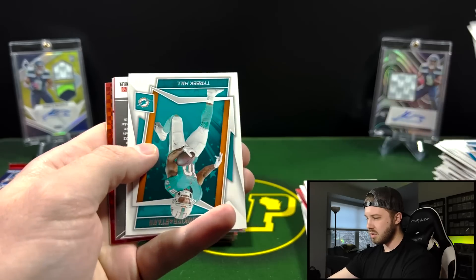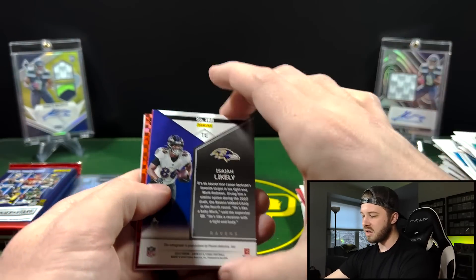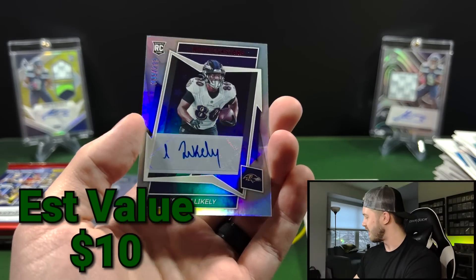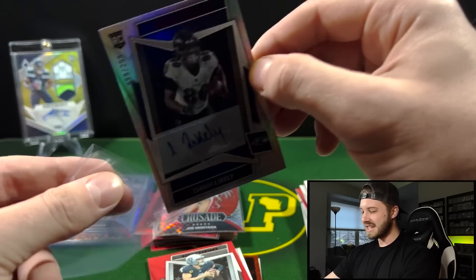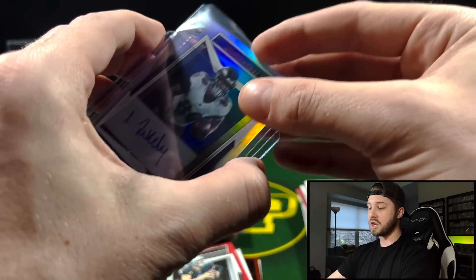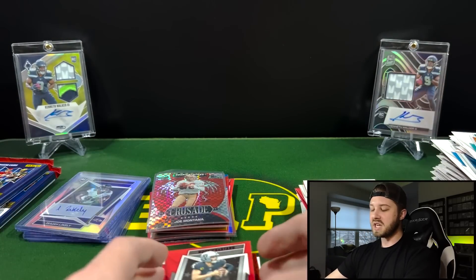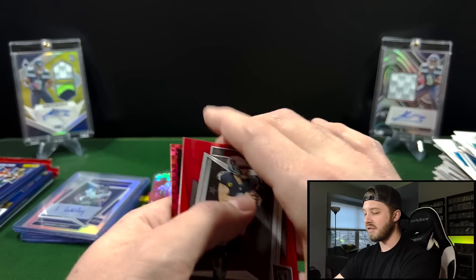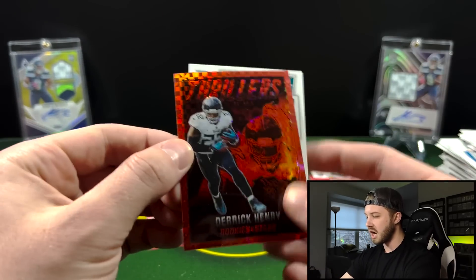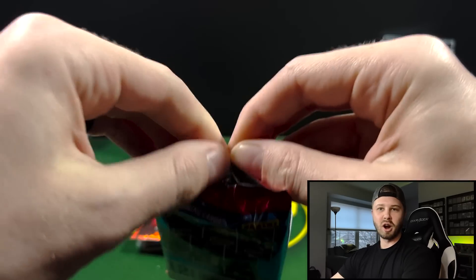Looks like we have — ooh — this could be a numbered card or it could be an autograph. It's going to be Isaiah Likely. That is an auto! Isaiah Likely autograph out of $2.99 — man, these boxes are loaded! I'm calling it — that is a nice auto. He is a promising young tight end. He had a really, really good season for a rookie tight end, because that position in particular normally takes a few years to get up to speed with the NFL. But he was catching touchdowns on day one. Now we got Touchdown Club Patrick Mahomes, and then we have a Derek Henry on the Thrillers — very cool. And then a Devin Lloyd on the rookie. So we got two autos and one mem in our boxes — I will take that, that is very, very cool.